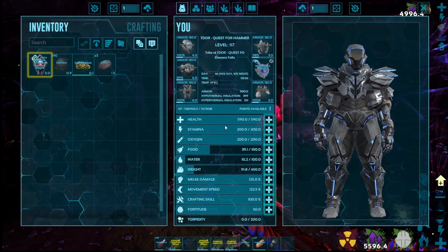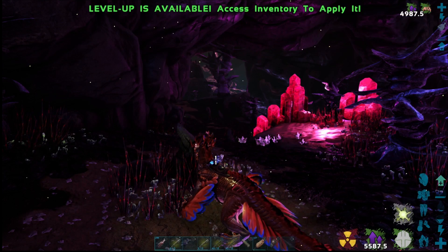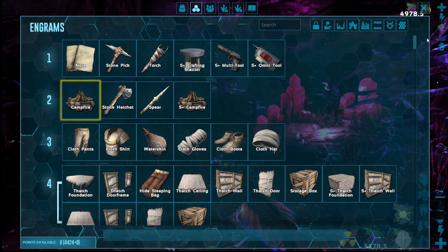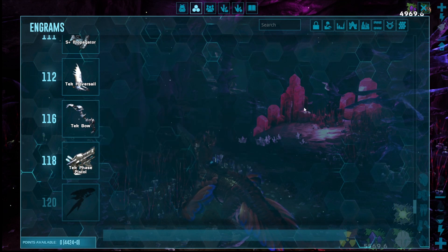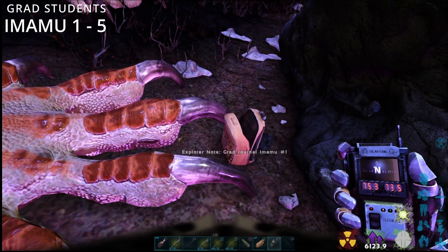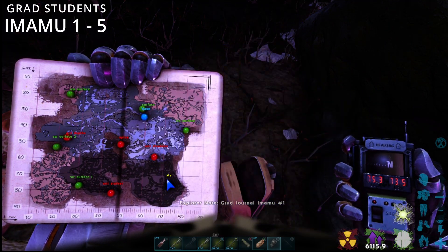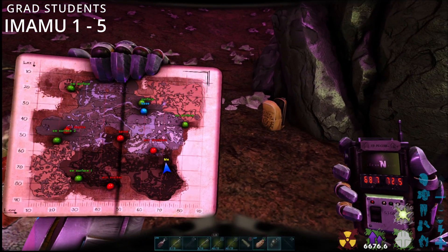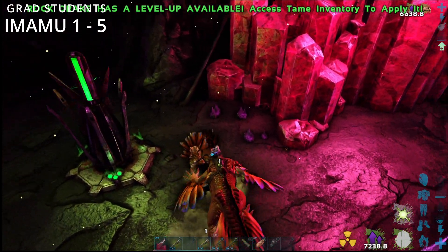The next lot is the Imamu. We'll do Imamu one to five, and then we've got Sky — there's only one of those. Imamu number one is at 75.3 by 73.5. Imamu number two is at 68.7 by 72.5.